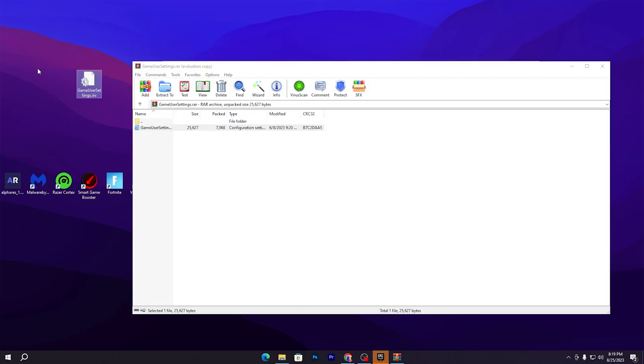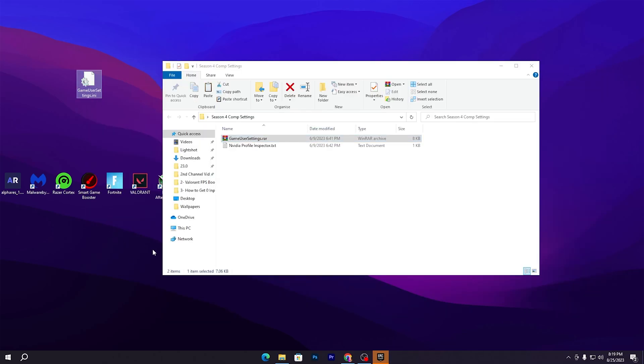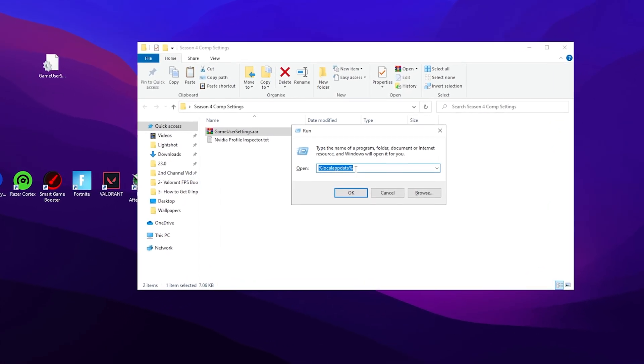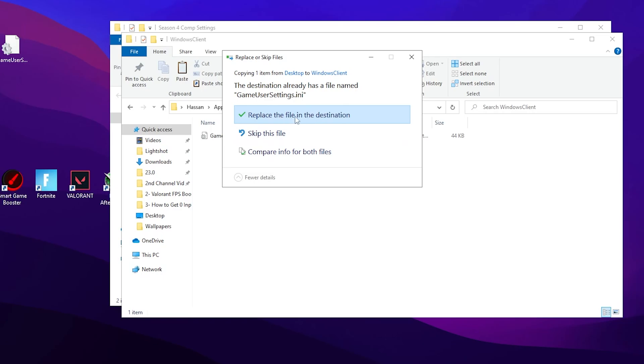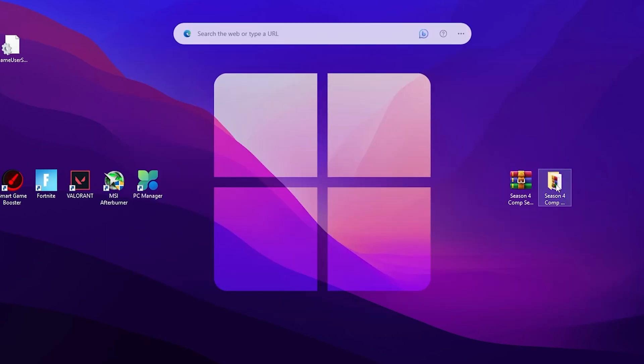Double-tap the Game User Settings file and drag it to your desktop. Then right-click and click Copy. Press Windows + R on your keyboard, type %localappdata%, and click OK. Find the Fortnite game folder, then navigate to Saved > Config > WindowsClient, and simply paste the file there, replacing the existing one. Then close out this window.